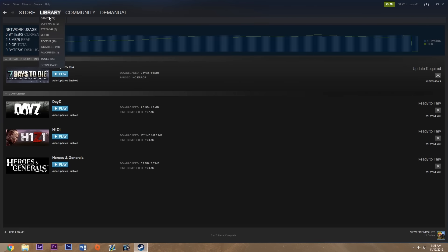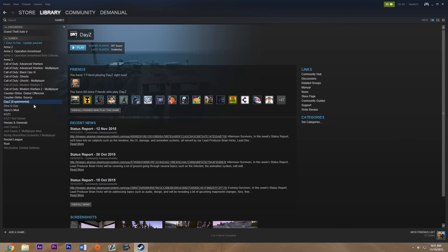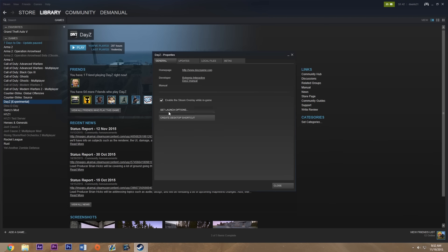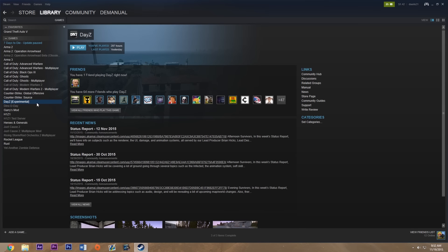Just a heads up: every time you want to go back to the normal stable branch, go back to Properties, go to Betas, and switch that back to None. Then go to Set Launch Options, erase that, and hit OK. Every time you go back to experimental though, you will have to download that 1.8 gigabyte file again.